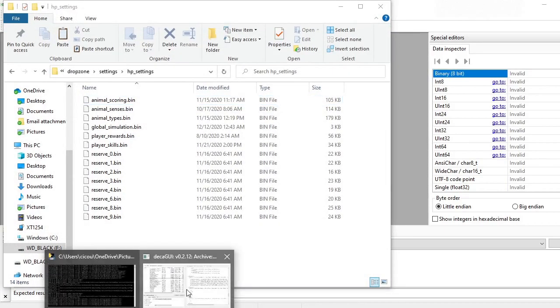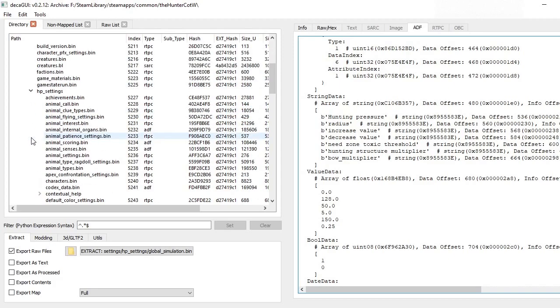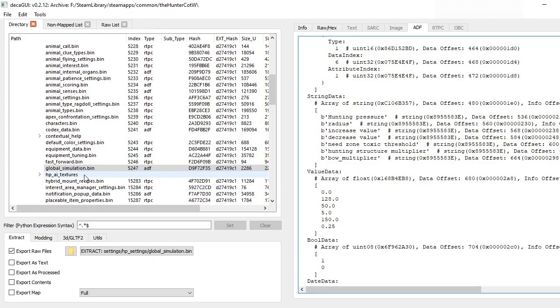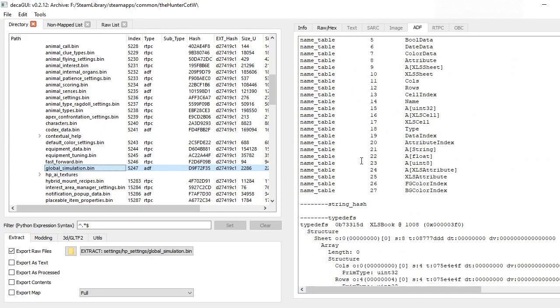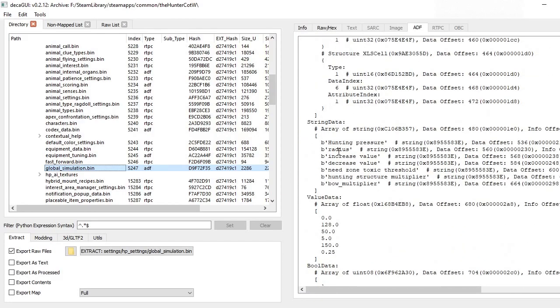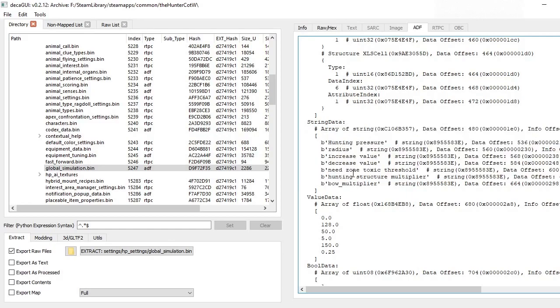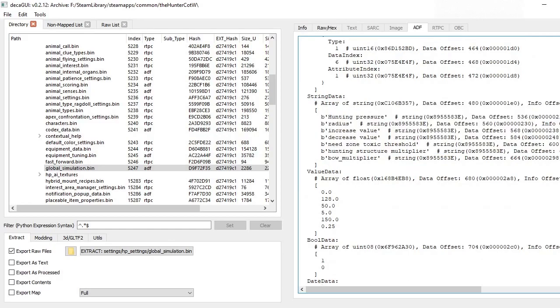So when I was digging around in Deca, down in the settings under HP settings, I found global_simulation.bin, and down in this file a ways you come across this hunting pressure information.